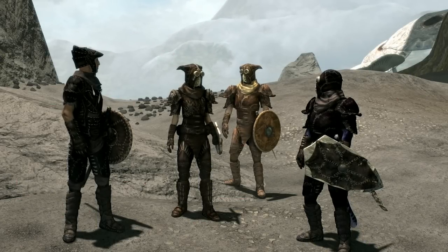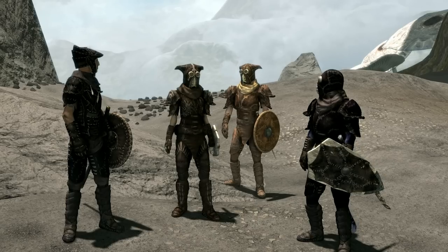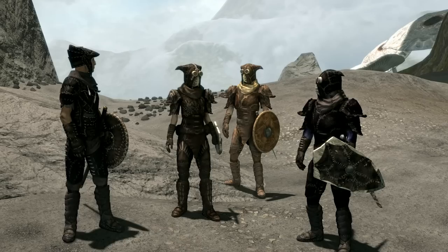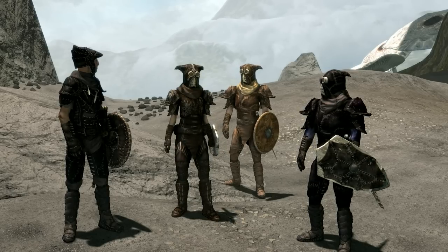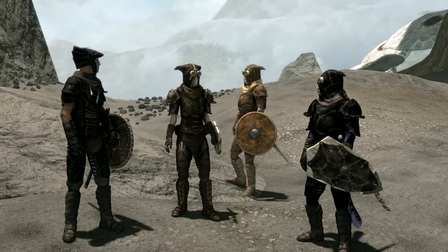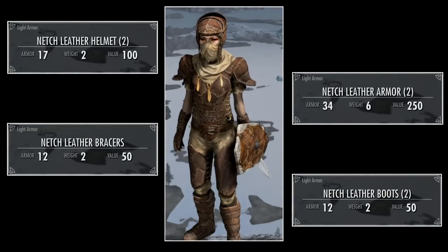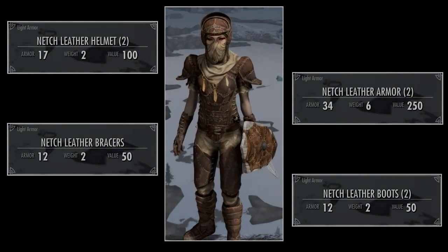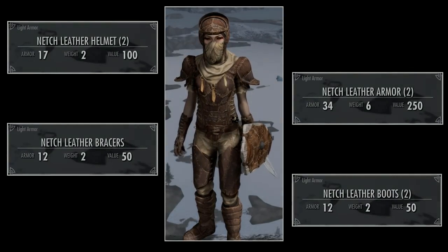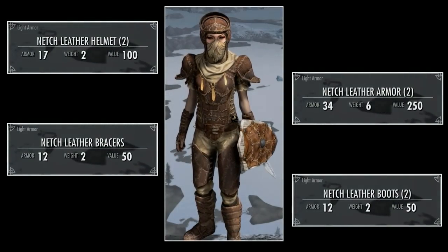So what do you get? You're given the Painted Netch armor, which is unique, and as I mentioned, I strongly recommend you don't do any crafting on this until your skills and crafting gear are at a decent level. You can also craft four variants of this armor. Starting with the normal Netch leather armor set: the armor has a rating of 34 and a weight of 6. The boots have a rating of 12 and a weight of 2. The bracers have a rating of 12 and a weight of 2. The leather helmet has an armor rating of 17 and a weight of 2 — which is actually not bad at all.